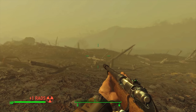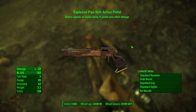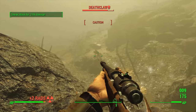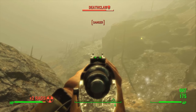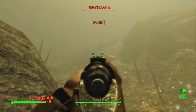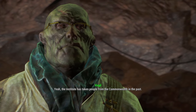We turn our attention to the Glowing Sea — exactly what you'd expect, irradiated to all hell with hordes of feral ghouls, but it levels us up. We even find a nice explosive pistol but can't use it due to the rules. For the deathclaw outside Virgil's cave, rather than take it head on, we perch on a ledge, use VATS and shoot it in the belly — as the comments correctly noted, deathclaws are weak there. We chip away at its health and emerge victorious, then pay Virgil a visit.